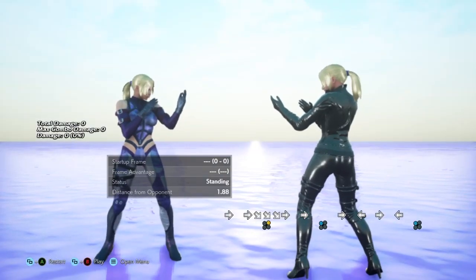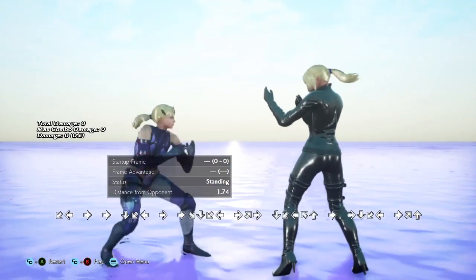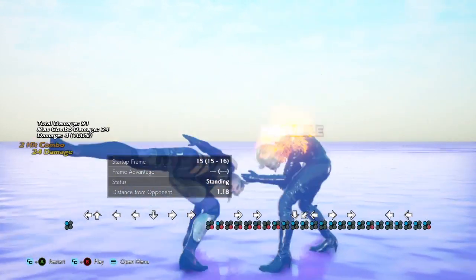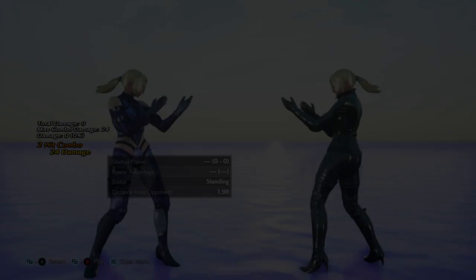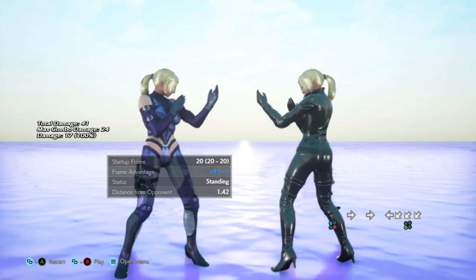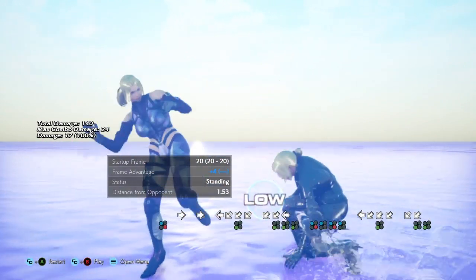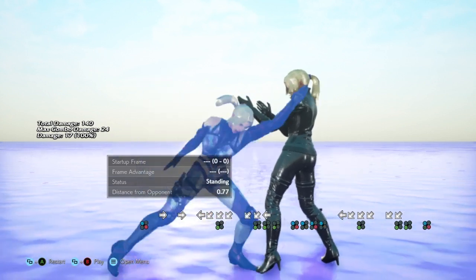You can use it as a tool to try and create a whiff — you could even do a back sway after it. But it's definitely got its place just as a safe 15-frame mid that is 2 hits and forces crouch. With the forcing crouch in mind, because it's plus 4 forcing crouch, it's pretty much the same situation as down-back 3. This is a mid option.